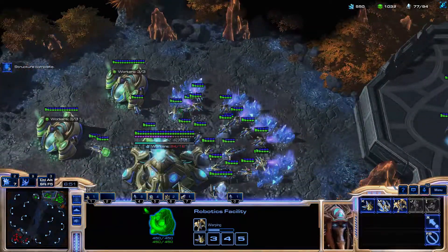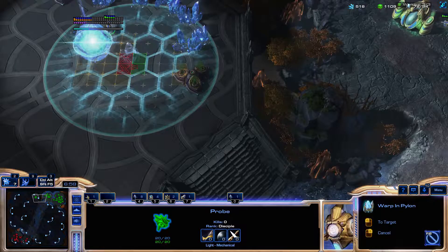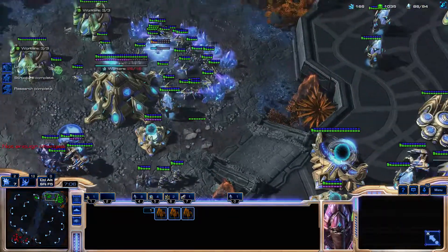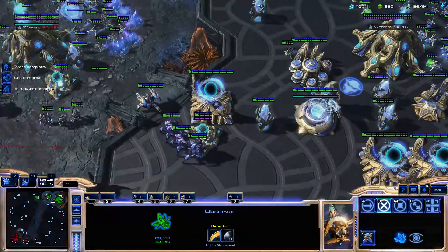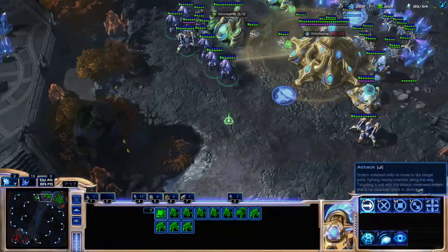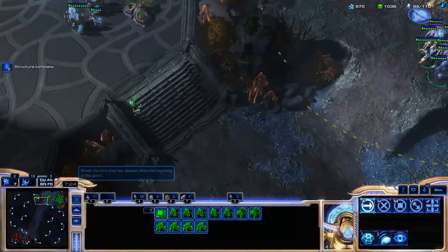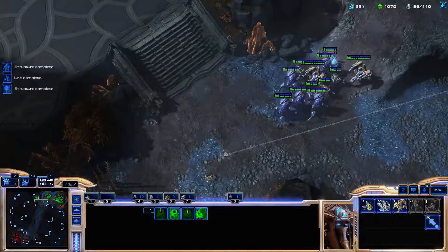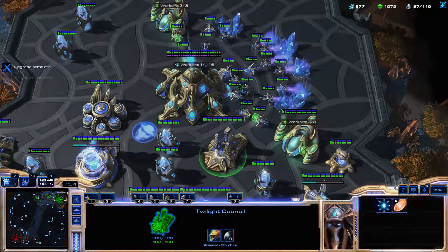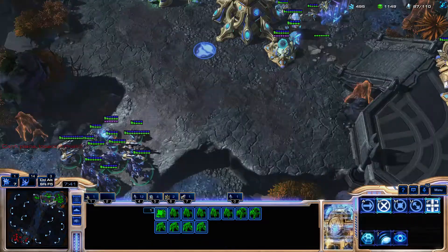I think that's the confirmation I need. Let's get more defenses building, get another Nexus going — that's going to be important. I should have some Templar, but I don't have any just yet, which is a slight oversight. We do have a Banshee there. Can we kill it before — oh my god, we killed it before the cloak activated! That was a lucky break for me. There should be a second one, so we need to be ready for that.